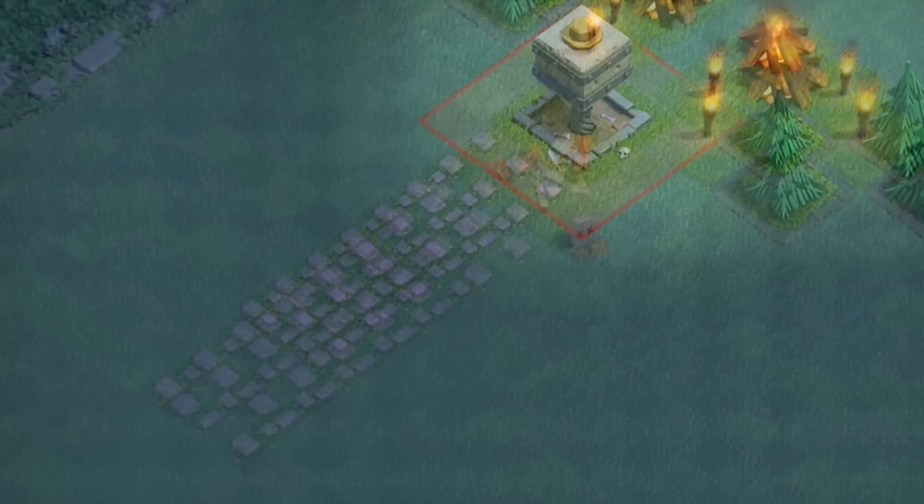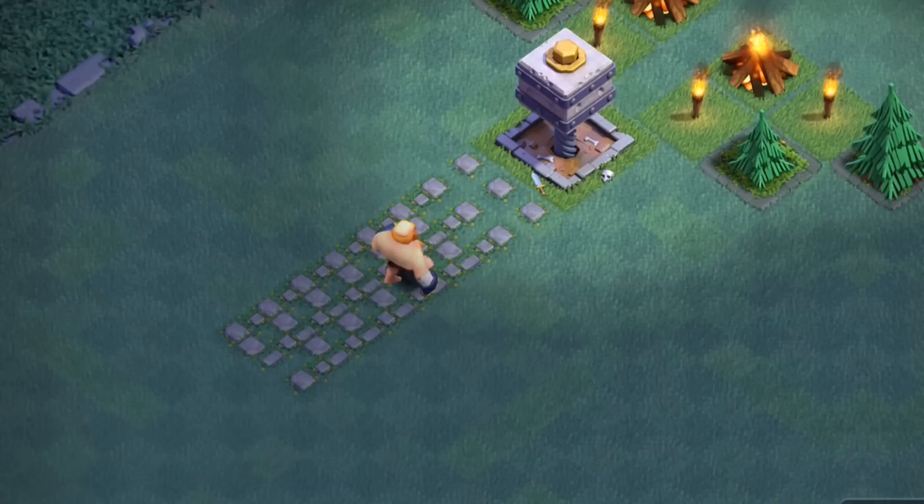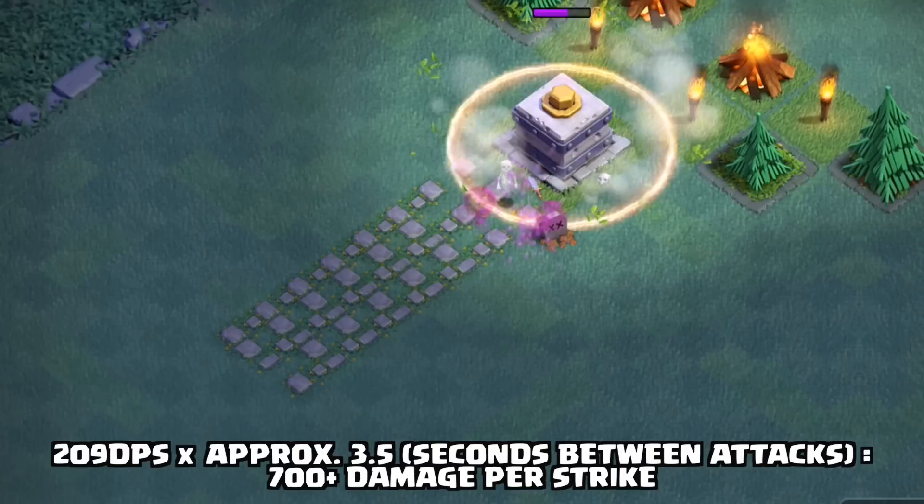Next up, the big old Boxer Giant gets his shot right here, and this is where we go into a little bit of the numbers. The Crusher attacks roughly once every 3.5 seconds. A max level Crusher does 209 damage per second, but because it's not attacking every second, it's actually doing over 700 damage per strike. So three hits from the Crusher at level 5, and that level 10 Giant is history.